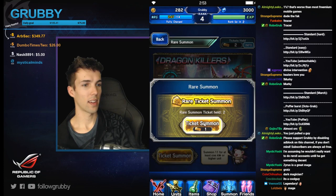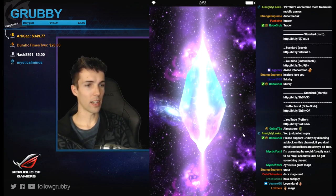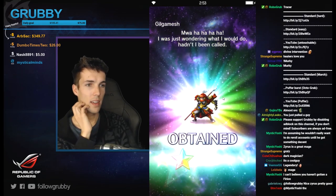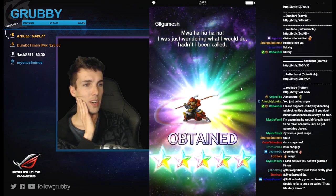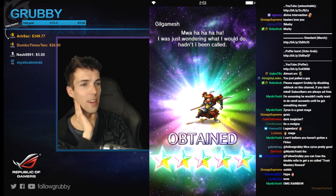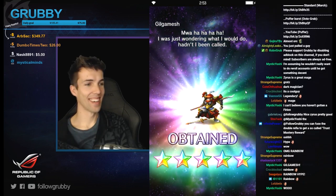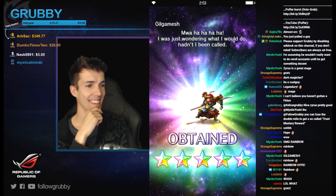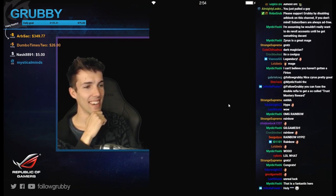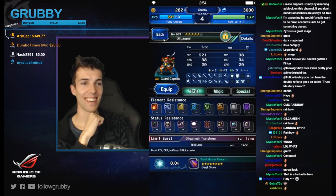Legendary! This rainbow thing looks good. Five stars — Gilgamesh! Streamer luck! That is a fantastic hero. I was thinking that rainbow color probably meant good news — you lucky son of a gun!